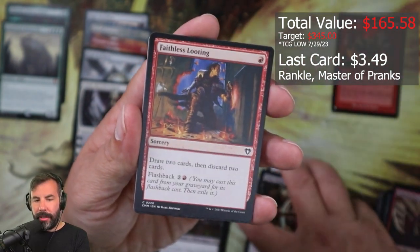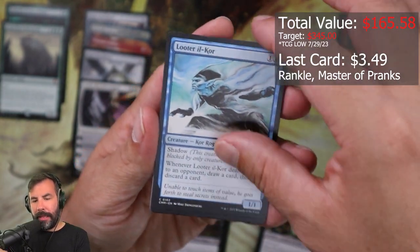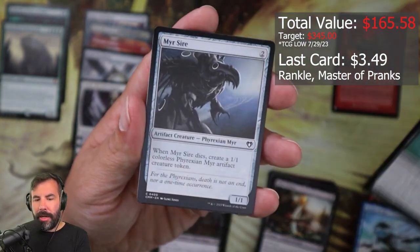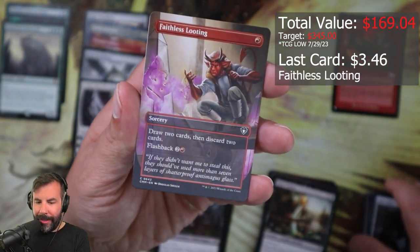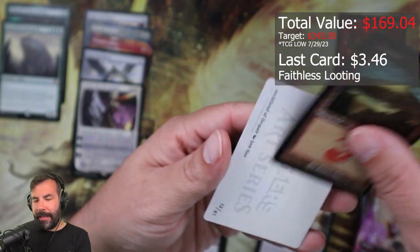Mare Triton, Faithless Looting — okay — Luteryl Core, Lala, Giant Mir Sire, Faithless Looting, and a Mountain.